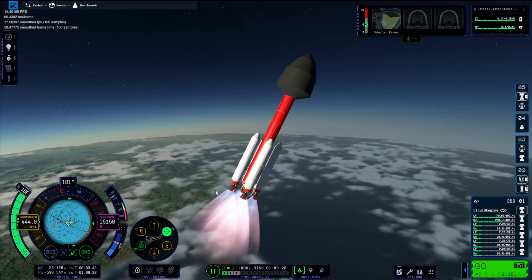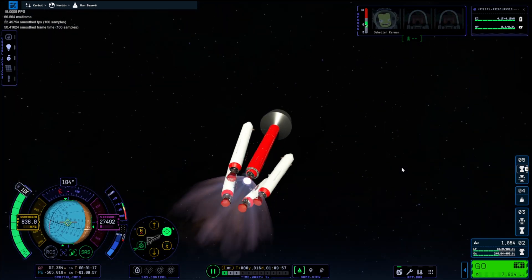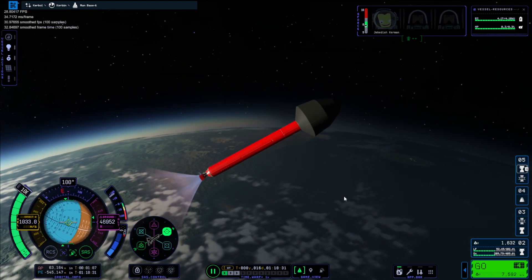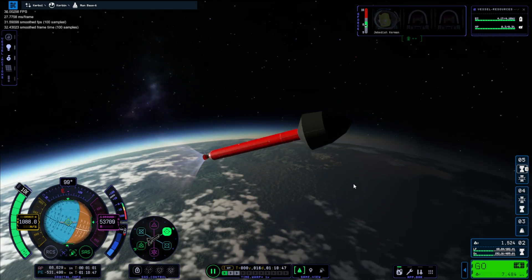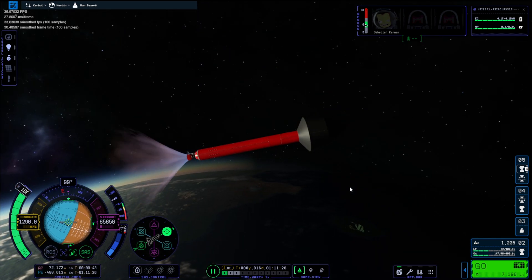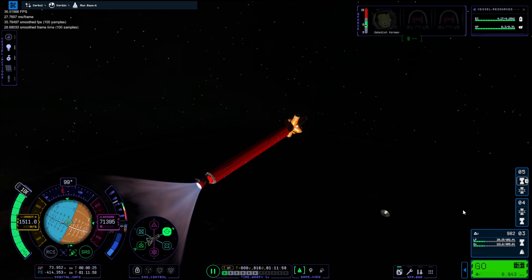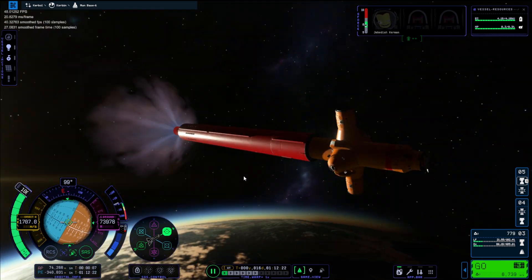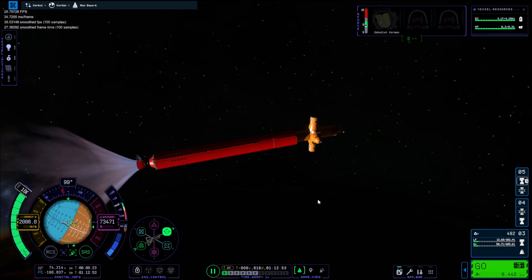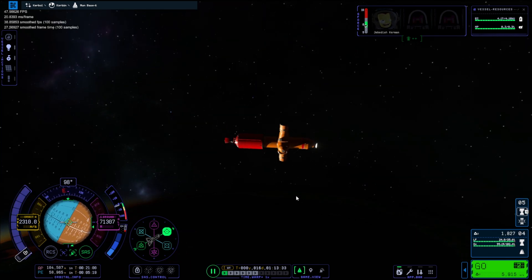I've sort of colored everything orange on the channel and didn't realize it was a recurring theme — maybe orange is my favorite color without realizing. Anyway, we are going into space now. This is just a simple two-stage rocket. I feel like everything in Kerbal Space Program 2 is a lot easier to launch. There's our first look at the base — it has four sides, each with a docking port so we can add extra modules.